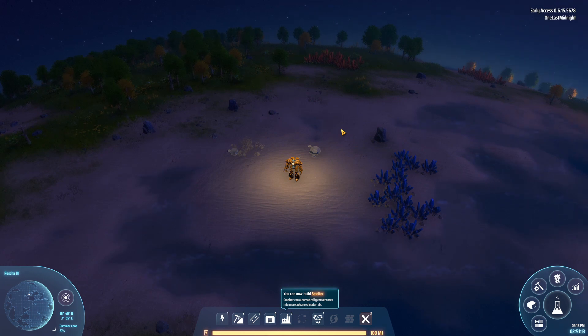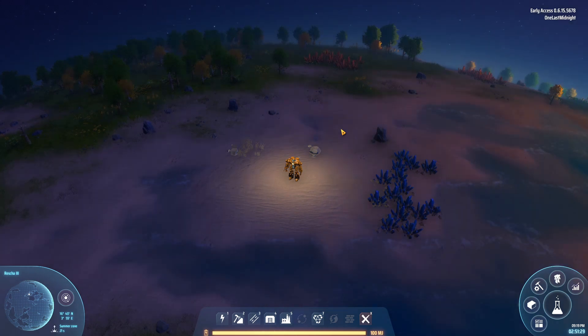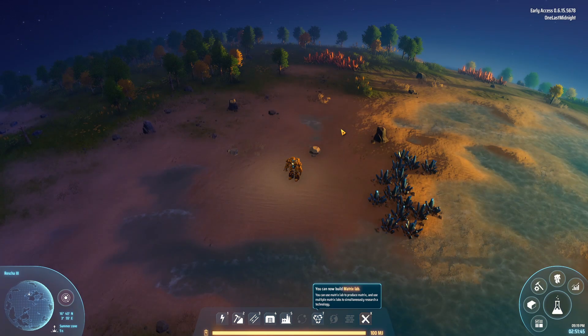All right, this is One Last Midnight. Welcome back to another episode of the Dyson Sphere Program. Today we're looking at power and getting a full understanding of it, really grasping it no matter what.